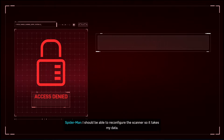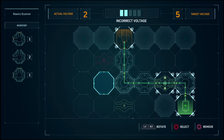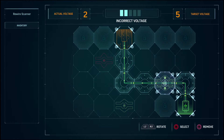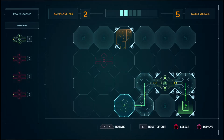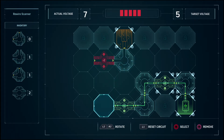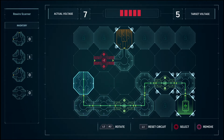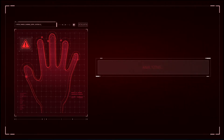Oh, this is new, I think. You should be able to reconfigure the scanner so it takes my data. This is a new thingamajig. Okay, it's the same puzzle, different UI. I can upload my own data. So we need to make this a five — it's fixed here, so what we need to do is reroute this right down here through the extra one. So it's a five, but now we have too much — this needs to become a minus two. And then we just need to reroute this. We need to make this straight because there are two curvy bits, which is going to be slightly annoying. And here we go — this should do it.